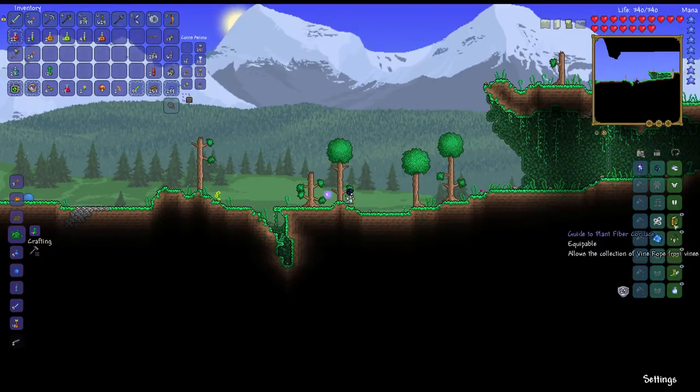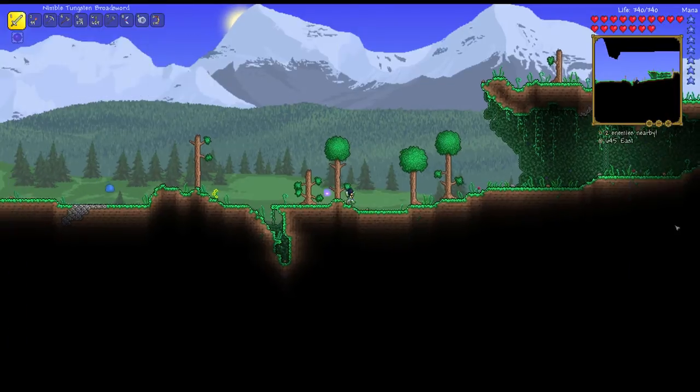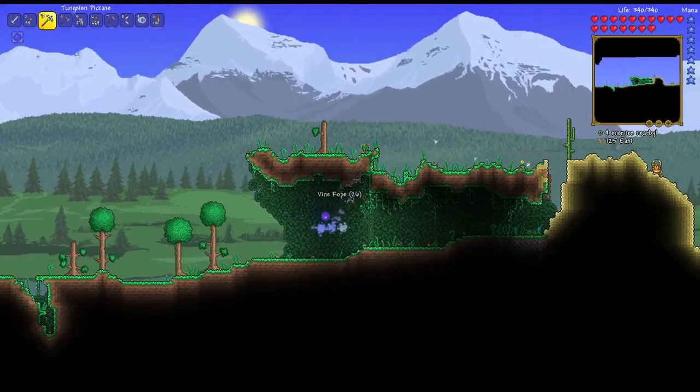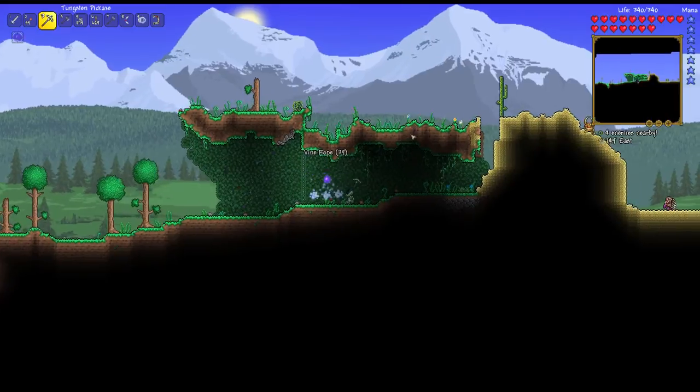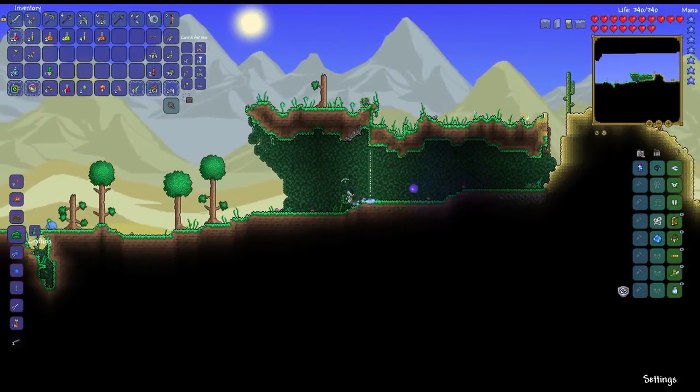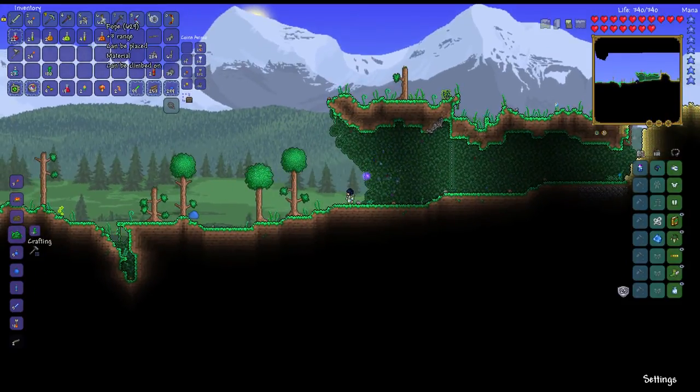So we'll start with the book here. It does pretty much allow you to collect rope vine from vines. The vines they mean are just basic vines. Whenever you break a segment of vine, you have a chance to get some rope vines. Basically, rope vines are just rope — just differently textured rope.